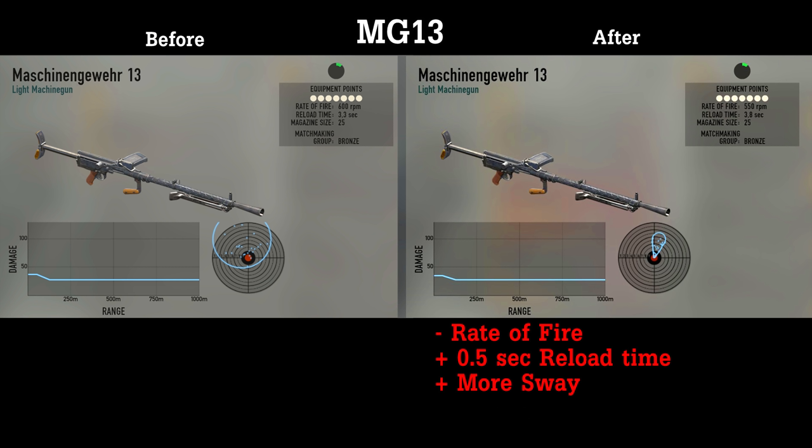Starting off with the MG13, they decreased the rate of fire, they increased the reload time and they changed the recoil and sway, which we will take a look at later. Also, they secretly decreased the damage, which you can easily see if I do this.